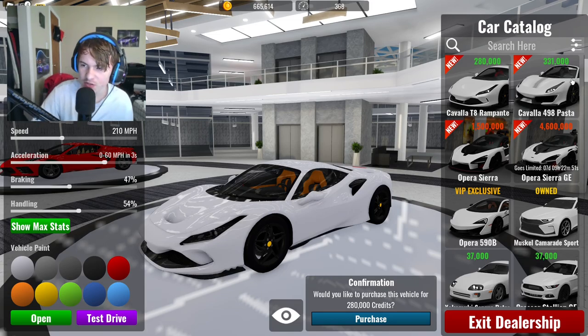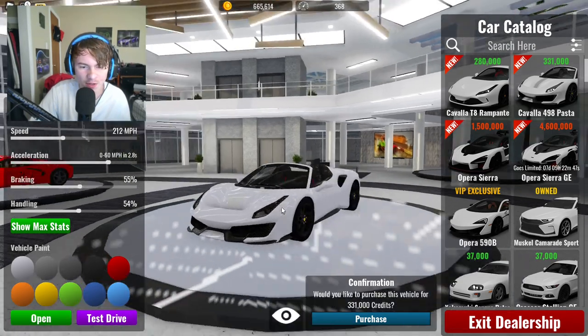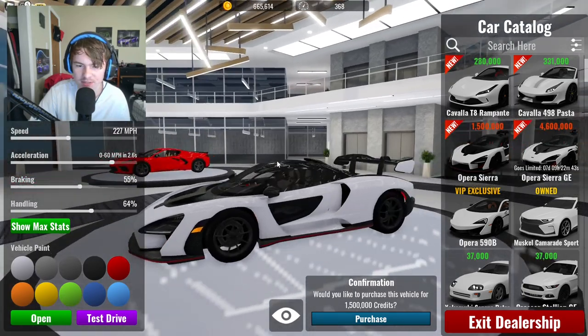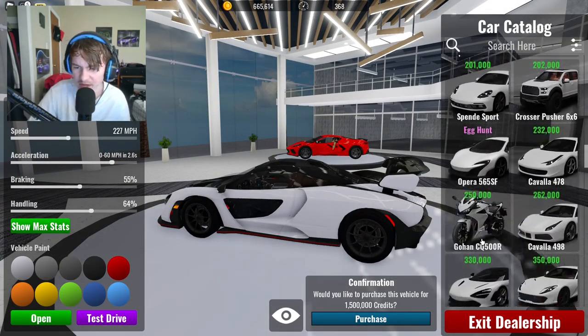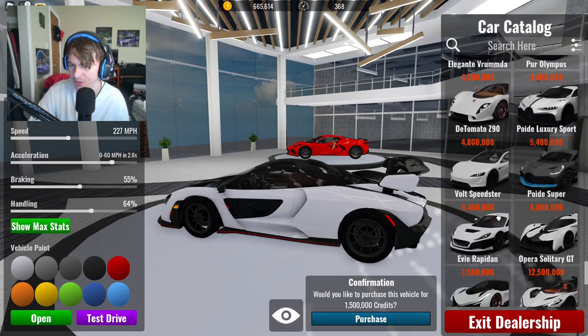It's only 280,000 dollars — not too bad. Another Ferrari here, a little bit better. It looks pretty cool, I like the look of it. And a new McLaren Senna — I thought the Senna was already in the game. You can see the egg hunt cars pop up here. I thought it was already a car in the game, I guess it wasn't.